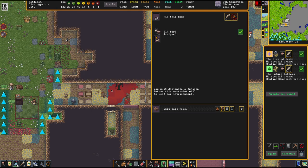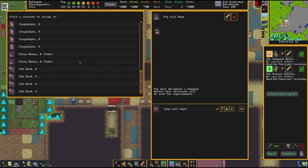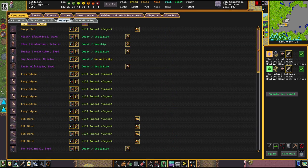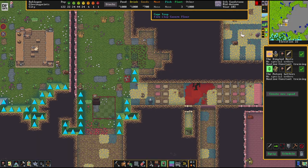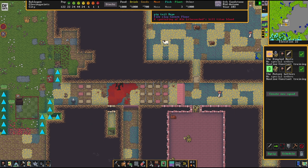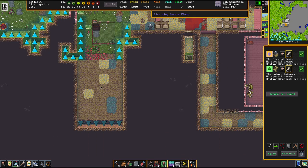We're going to bind the elk birds to this position. Elk birds are, as a matter of fact, not hostile or anything. We're actually going to start training these. Once I know which ones we got, let's look down there. Titan has been dealt with - back to business.